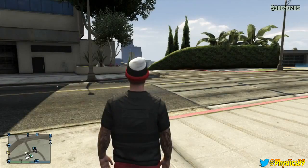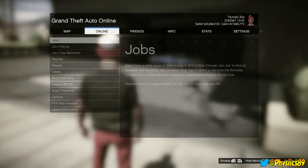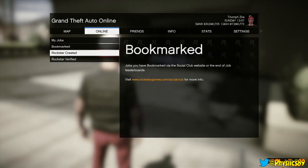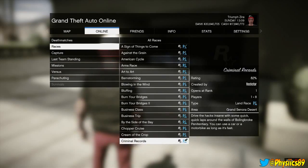Once you are outside and the vehicle is parked in the correct spot, open up your start menu, go to Online, then Jobs. You want to host a job — go to Rockstar Created Races, search for Criminal Records, and start it up.